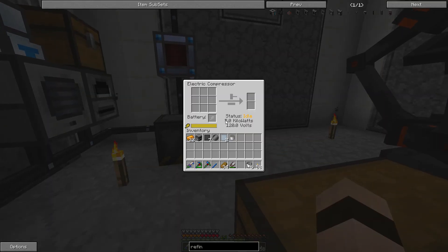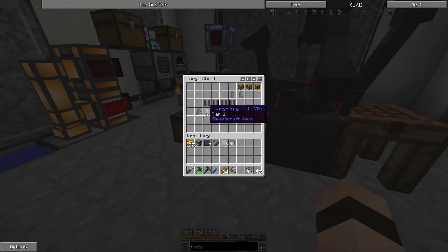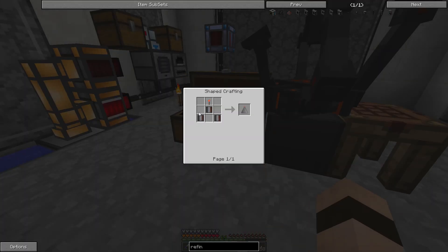I've only got this one compressor. I probably could have made another one and it would have gone a little faster. But I just waited around for that to process all the metals into these heavy-duty plates. And then each of these are pretty easy to make — they just take more heavy-duty plates, which is why I needed so many.